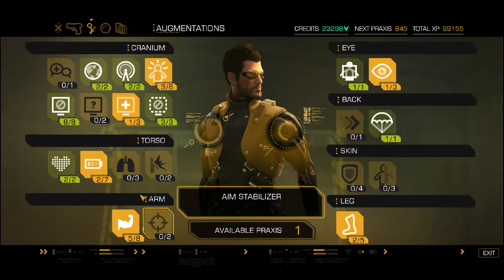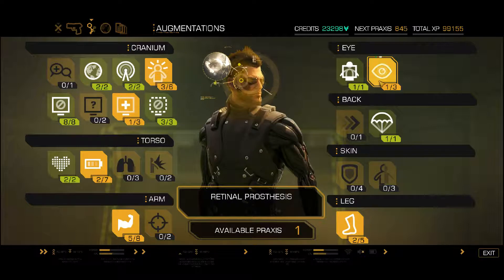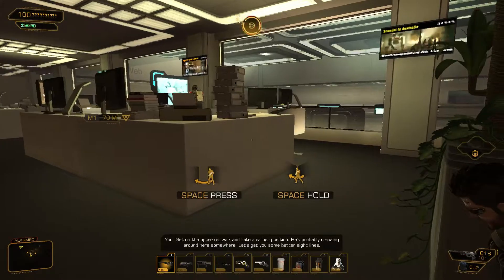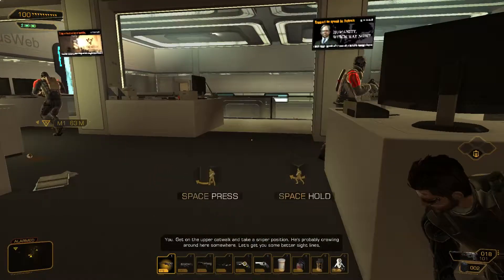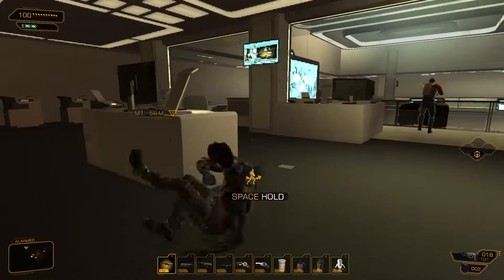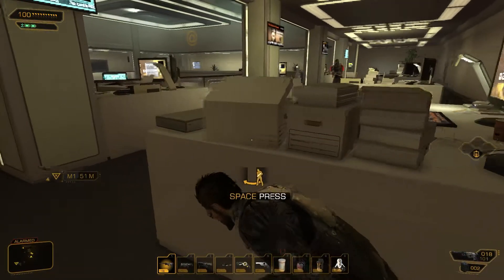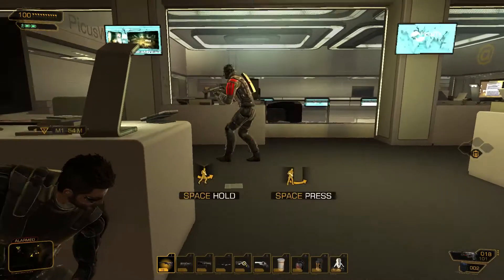Let me take a look at my augs real quick — I want to see if there's something I can upgrade. I was thinking about upgrading this but I need another thing. I'm very close to leveling up, so maybe I'll just wait. These guys are going about their business. I probably shouldn't have thrown those copy machines. The guards are giving orders — 'get on the upper walkway and take a sniper position,' 'secure that exit.' That reminds me of Command & Conquer. That was weird — he just did some kind of moonwalk there.